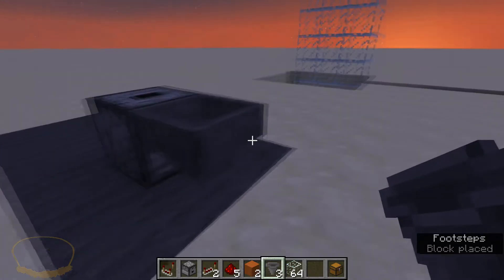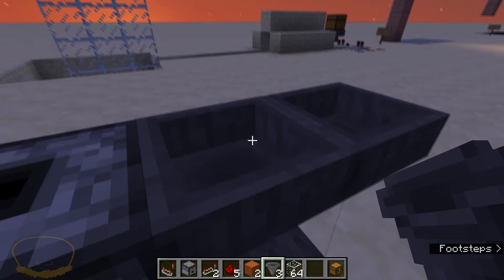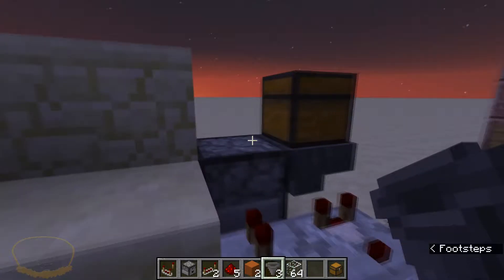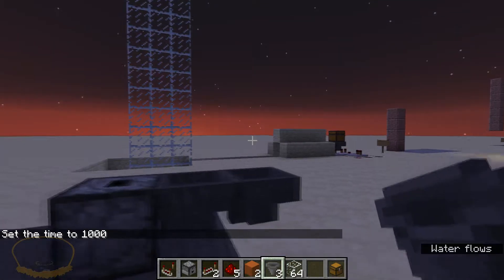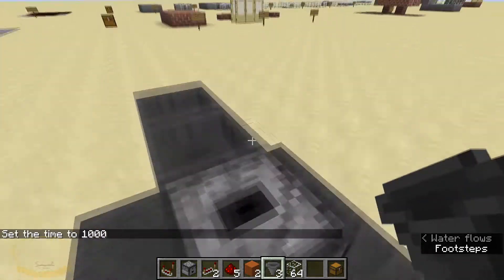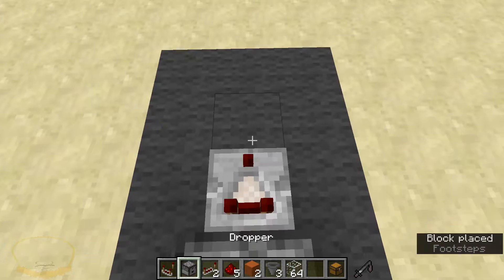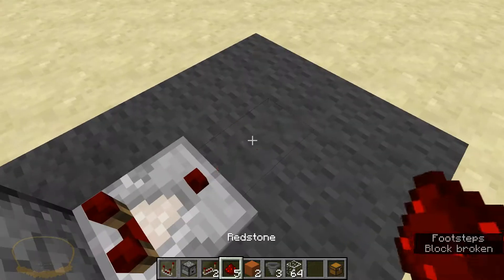Now normally I would — you know what, I'm just going to go ahead and put another one here. So I guess four hoppers, because right here is going to have glass on it, but something's going to go into this dropper wherever you've hooked it up to, like my nice little fish catcher over here. Let's go ahead and set this to day because I don't like recording at night. There we go, nice and day. All right, let's go ahead and put a redstone comparator.